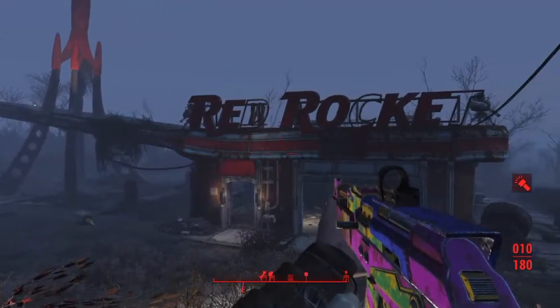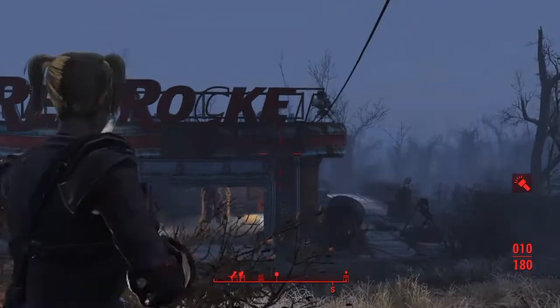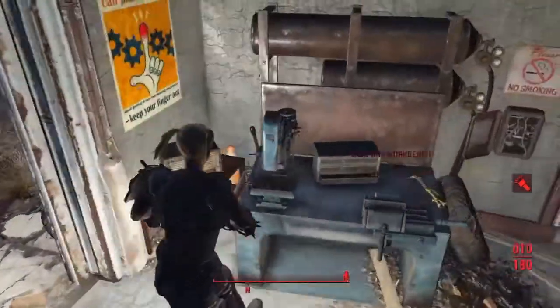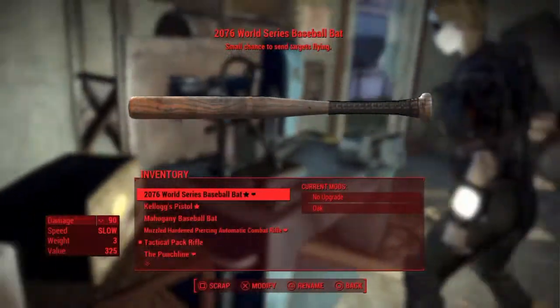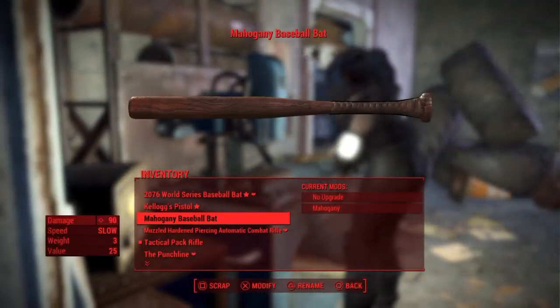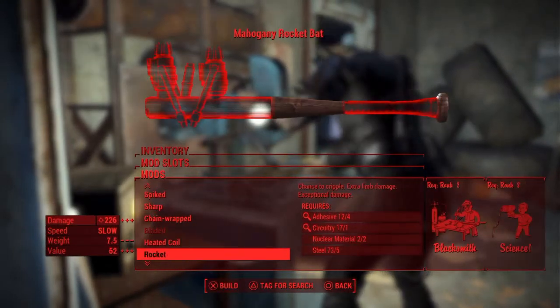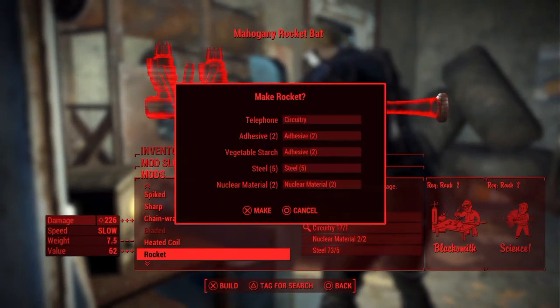Alright, now where was I? Oh yeah, so we're at Red Rocket and we're going to the weapons bench. You do need a baseball bat, and then you will select the rocket upgrade. You will need one circuitry, four adhesive, five steel, and two nuclear material.